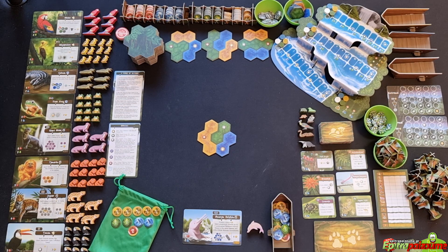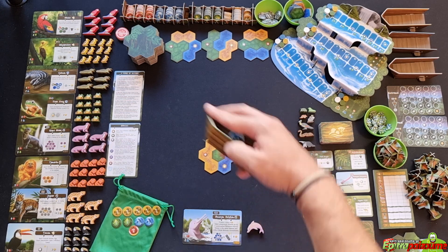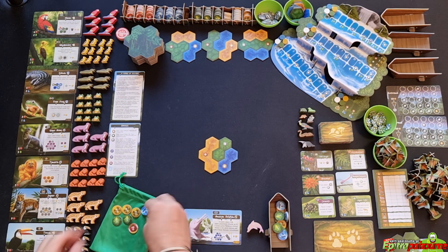Nature cards have three different types indicated by icons, explained later. Each player prepares their own space in front of them. Take the starting terrain tile; in games with fewer than four players, remaining starting terrains go back in the box. Each player chooses a color, takes the matching resource bag and discard board. All players start the game with 10 resource tokens: five currency value-one, two currency, two leaf value-one, two water value-one, and one fruit of denomination two.